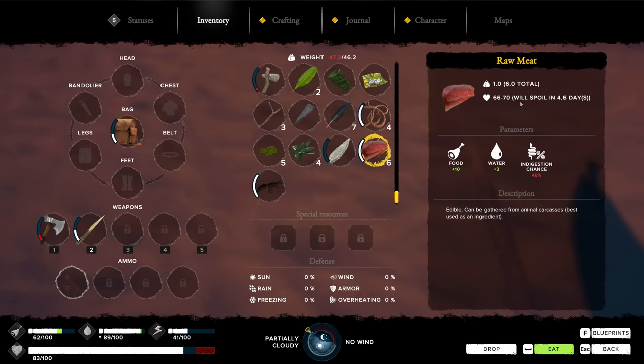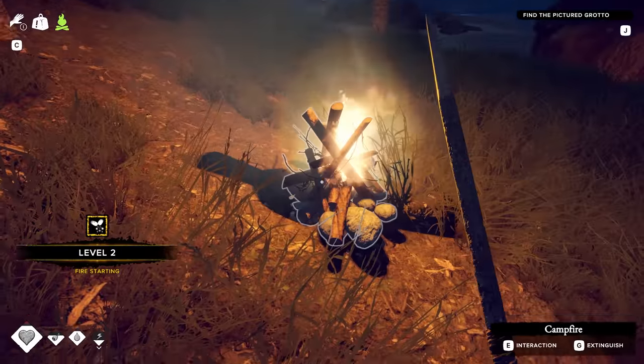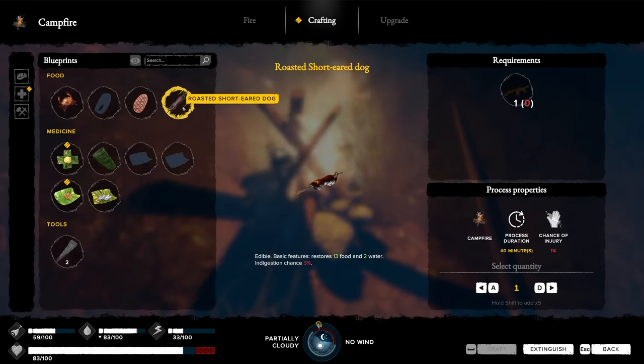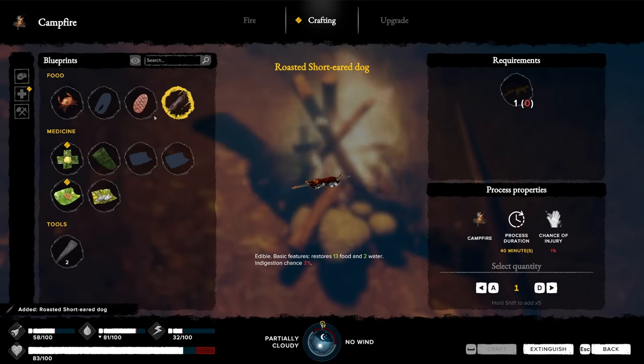Meat - and it's going to spoil. Let's try to cook all this. Got a fire started and level two fire starting. Look at this roasted meat - roasted short-eared dog. Roast him up. See if that gives me any sort of indigestion chance. I would imagine it would.